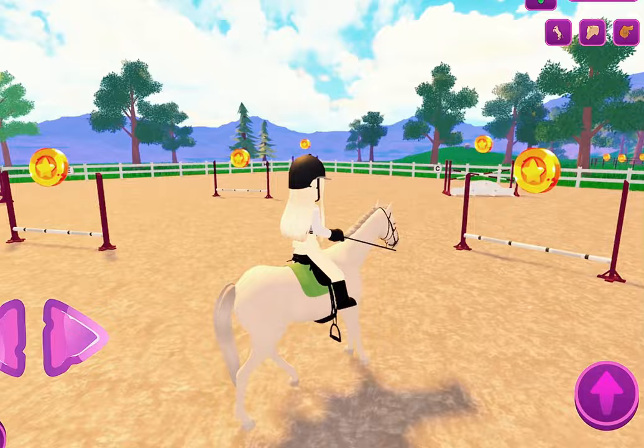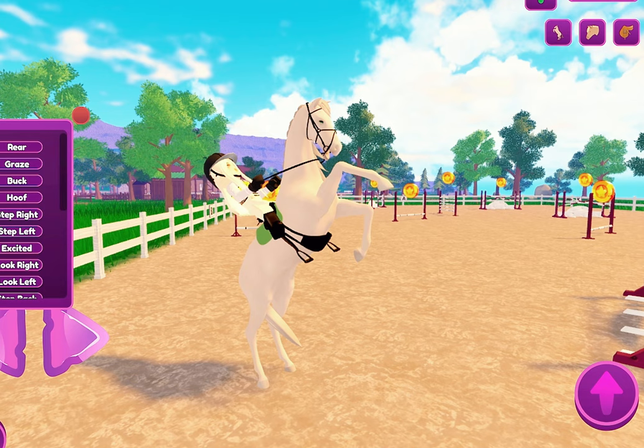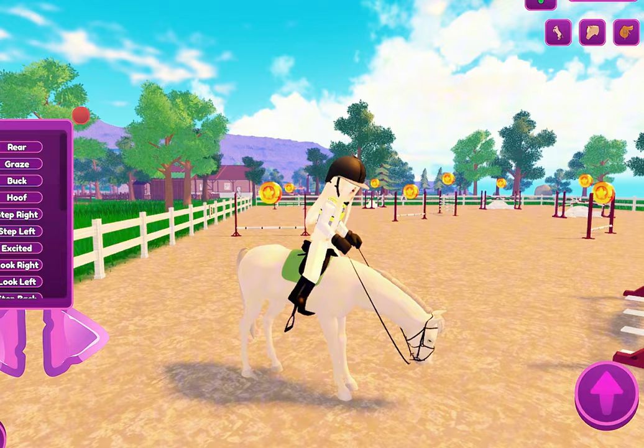Wait, what do these buttons do? Hold on — there are emotes! There's graze, buck. Okay, keep walking.